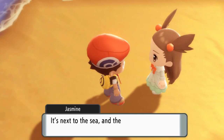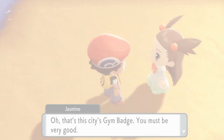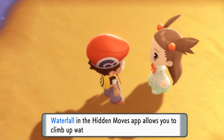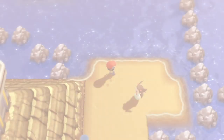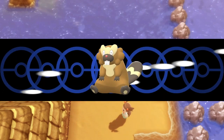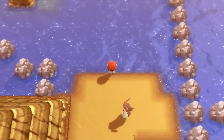Jasmine is standing on this beach. The first time you talk to her, if you've been around the town before picking up the eighth gym badge, she won't give you the TM Waterfall. But if you go to her after completing all eight gym badges, she will give it to you, and you'll need it a little bit later on to get to the Pokemon League.